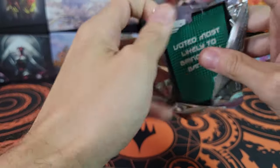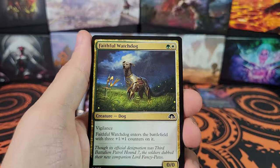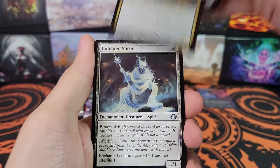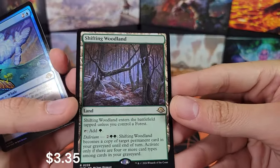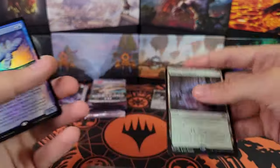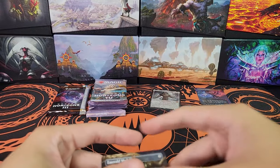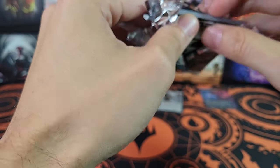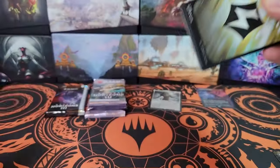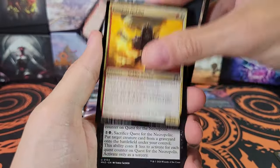Kozilek has fallen quite a bit in price — it is the worst of the three Eldrazi titans. Pack three: faithful watchdog, hunger tide rises, indebted spirit, and for the rare, shifting woodland. Not a fetch land but still a good land to get. Also dreamtide whale and a foil borderless forest. I used to keep track of medallions but most of them are only a couple bucks now, so I don't bother. I will keep track of fetch lands though — out of nine play boosters, probably not going to get many if any.